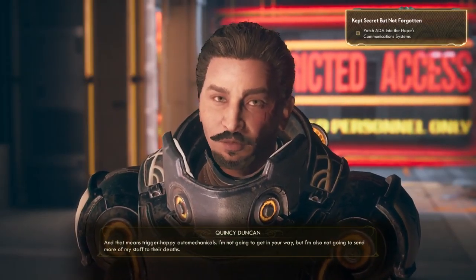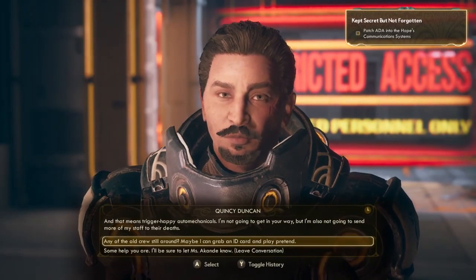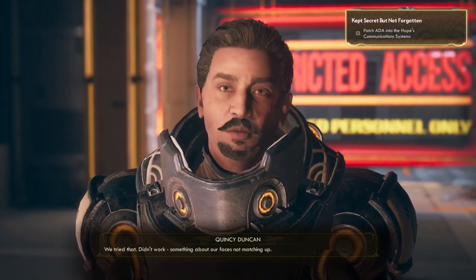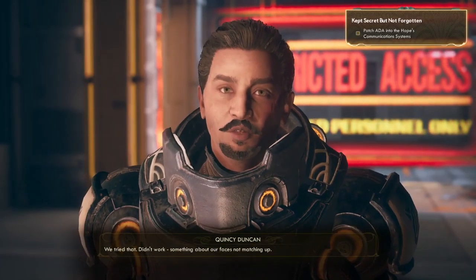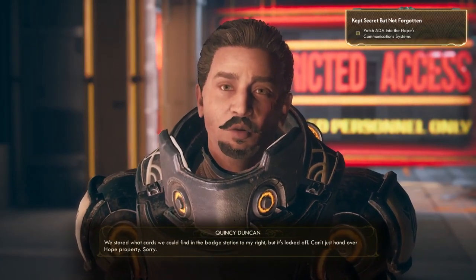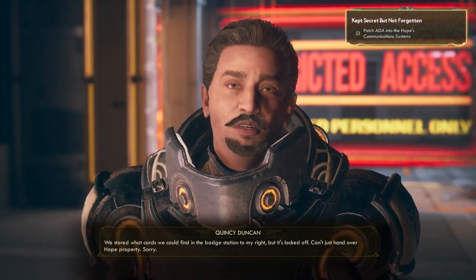I'm not going to get in your way, but I'm also not going to send more of my staff to their deaths. We tried that. Didn't work. Something about our faces not matching up. We stored what cards we could find in the badge station to my right, but it's locked off. Can't just hand over Hope property. Sorry.